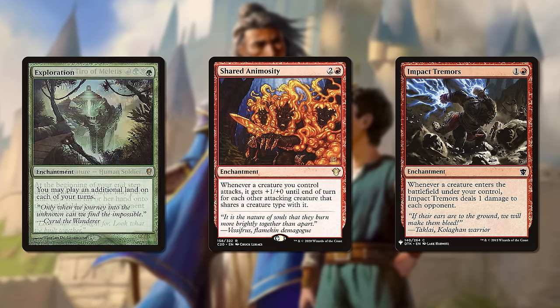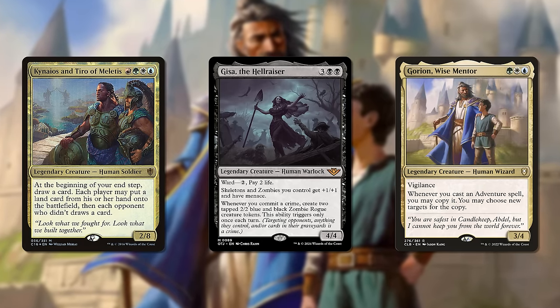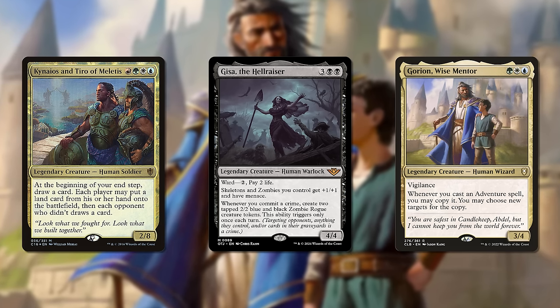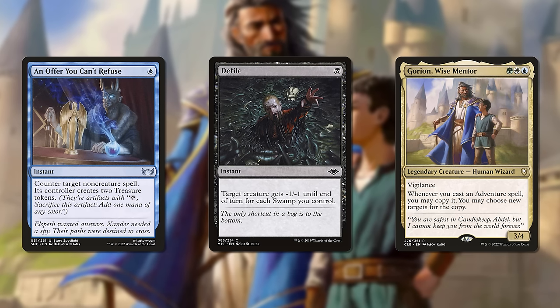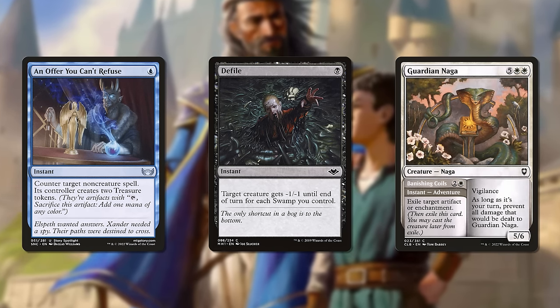This is what I'm getting at when I say it's possible a deck's sub-theme is its actual theme. On its face, a commander can be a group hug deck, or a zombie deck, or an adventure deck. But in the actual game, what's the experience your opponents will have? What do other people witness in your game actions? The group hug deck is giving stuff out, sure, but it's also removing and counterspelling all over the place. That Gisa deck is making zombies, and that adventure deck plays adventures. But the things your opponents see are a whole lot of removal spells.